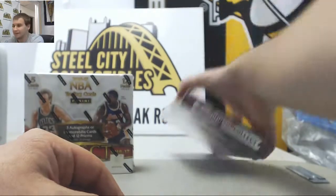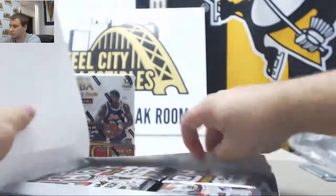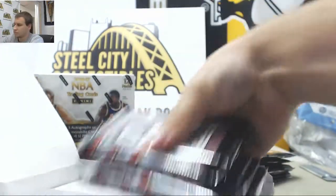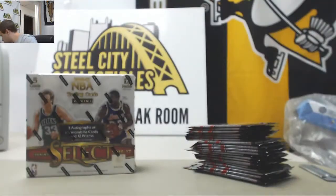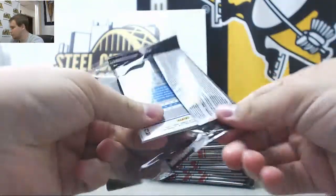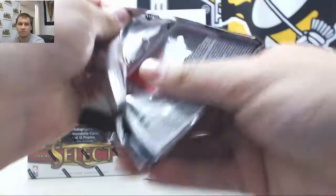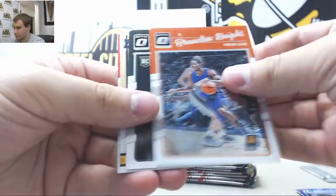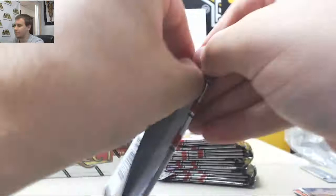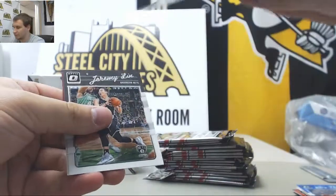We're going to go with Optic next. Brandon Ingram base rookie right on the front. Malcolm Brogdon rookie. The Champ Is Here — Alonzo Mourning. The Champ Is Here Prism — Dirk Nowitzki.